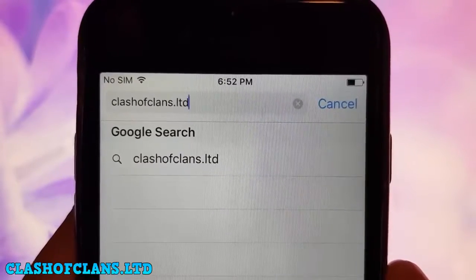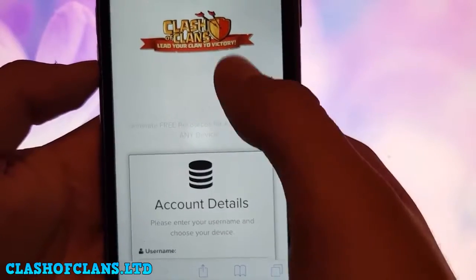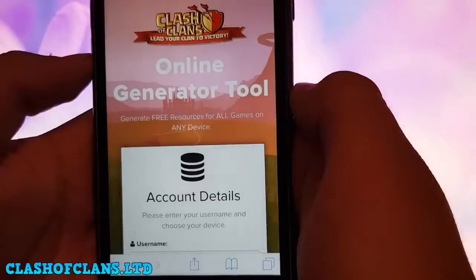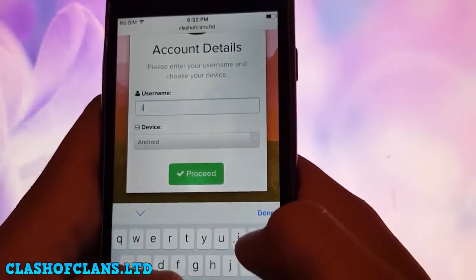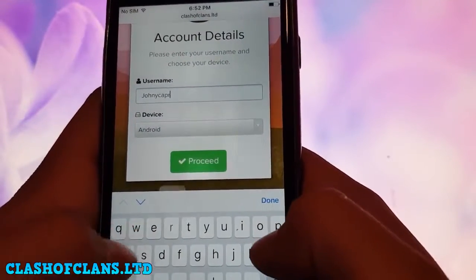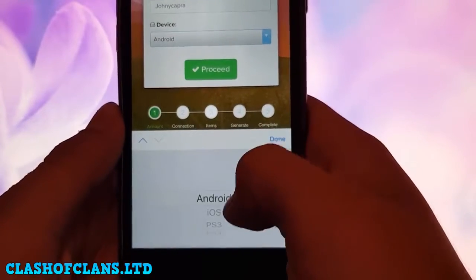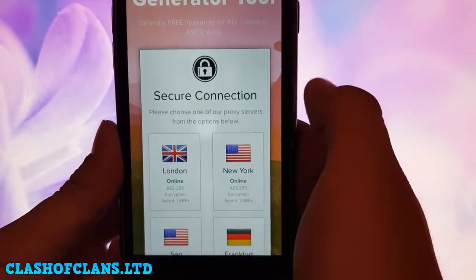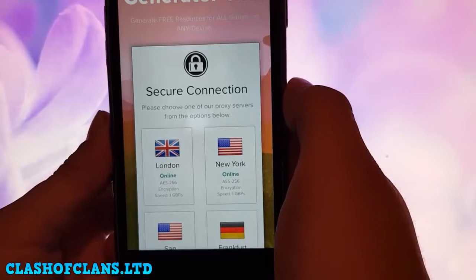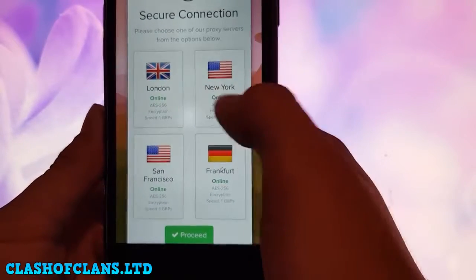Go to clashofclans.ltd and access this website. Once the page loads, enter your Clash of Clans username, then select your device platform — mine is iOS. After that, choose one of the proxy servers for a more secure connection to the server.